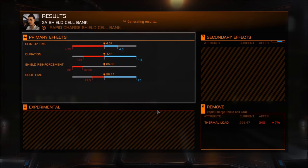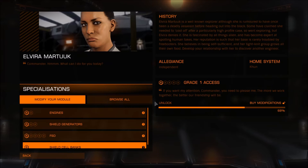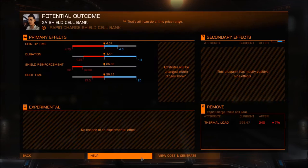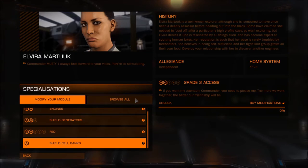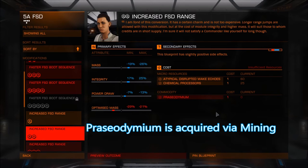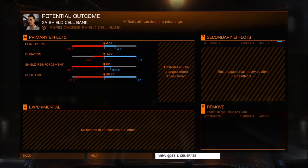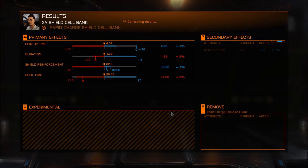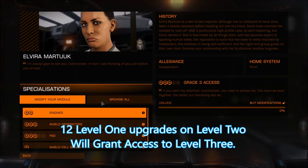After one modification we have gone up by 34%. I'm doing shield banks, however you can do the longer range FSDs which will use the atypical wake echoes. After the second level one we are sitting at 68%. After the third modification we have reached level two access. Level two to level three will require approximately 12 level one upgrades. Once you have done your 12 level one modifications you should have level three grade access.